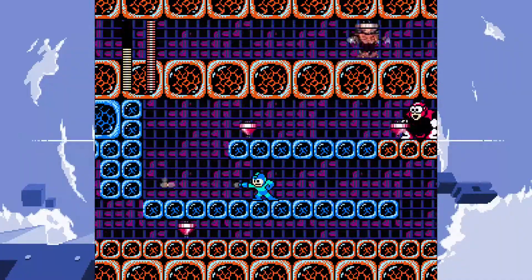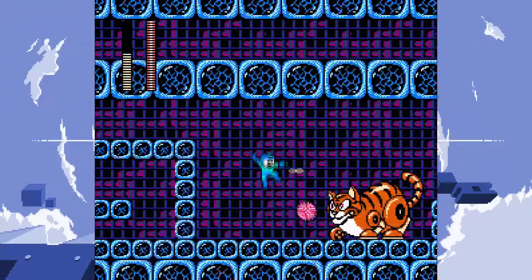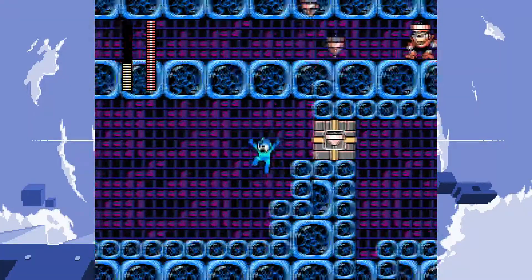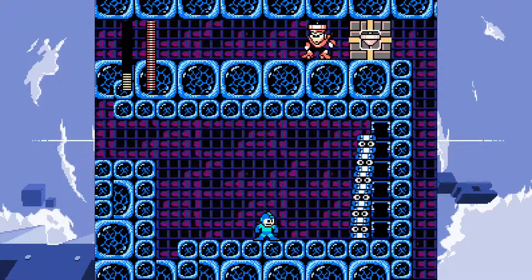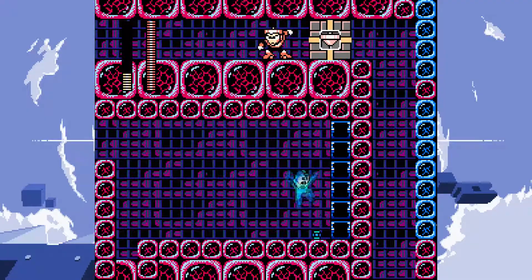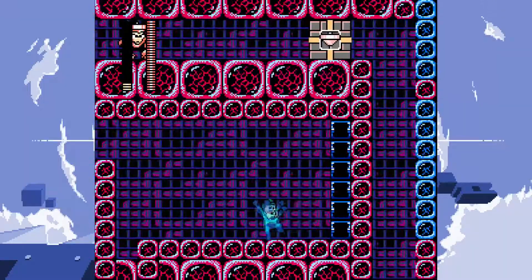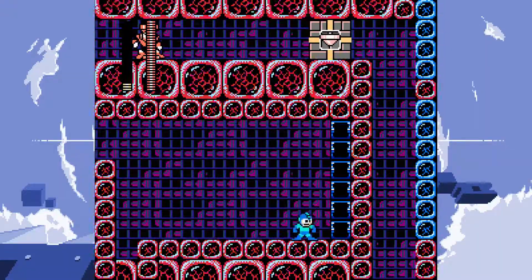I wonder if that's — yeah, it's doable without taking damage actually. I just need to kill the top guy first. You have very well themed enemies from Top Man's level. Oh man, actually fighting them there — wait, how do I fight them there? Also, where are the health pickups? Seriously, where are the health pickups? Are these giving health pickups anymore even?